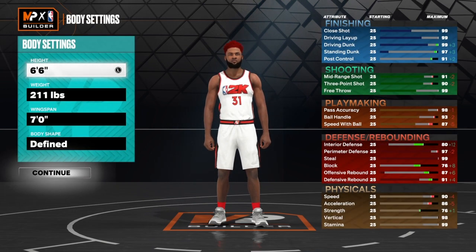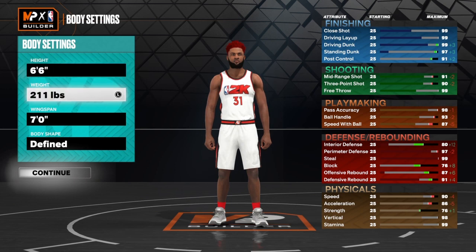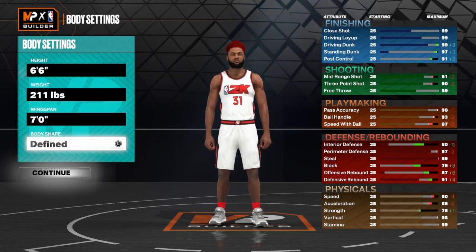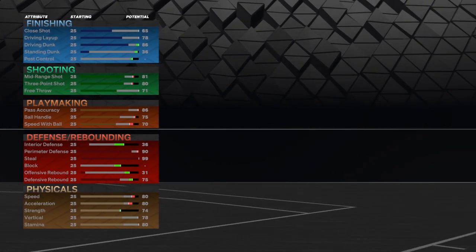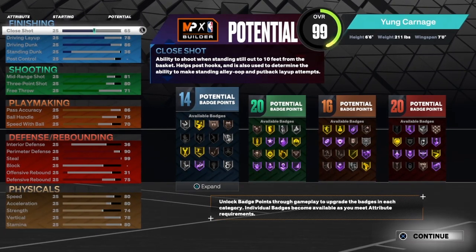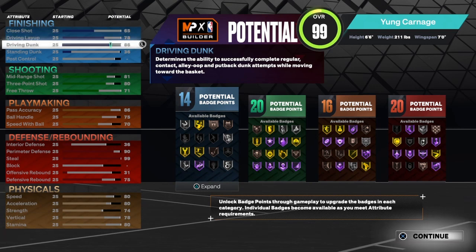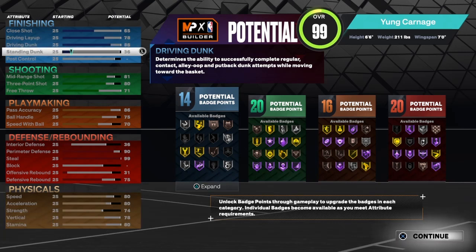We're making a shooting guard — six foot six, 211 pounds — so you can get that bronze bully badge. For contact dunks you need over an 86 driving dunk, and the bully helps out. Right here we have a low close shot, a 78 driving layup, an 86 driving dunk, and a low standard dunk. No post control.